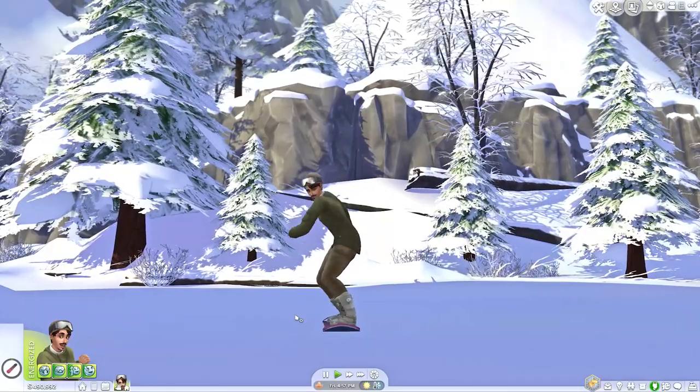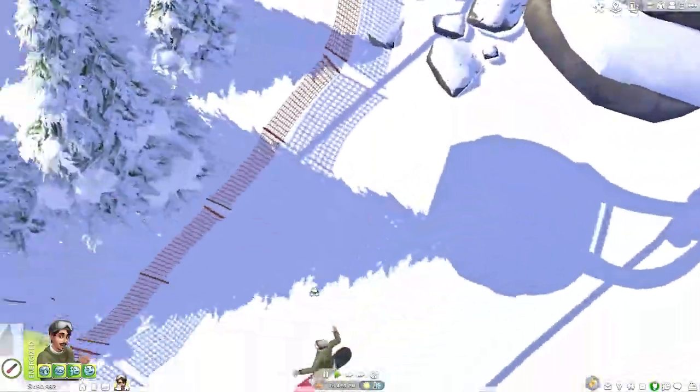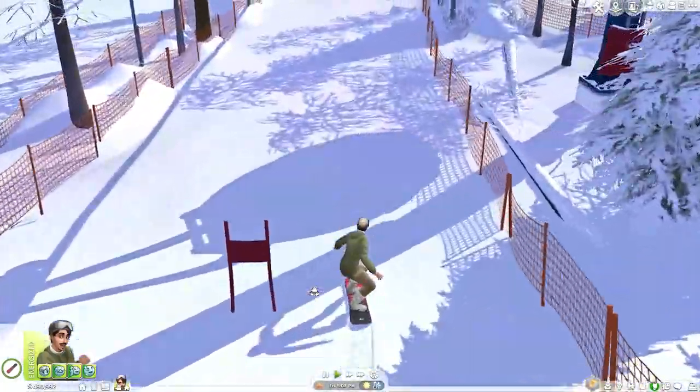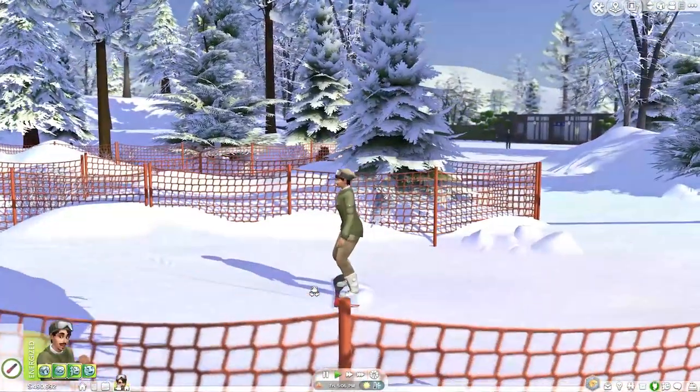This can't be a full gameplay review as I've only had four to five hours. The skiing and snowboarding is really fun — the animations on them are incredible, they must have worked so hard on them. I may have cheated with my Sim to get them higher up so I could see the tricks and get a fancy screenshot. But it's so much fun seeing your Sims come down the slopes.